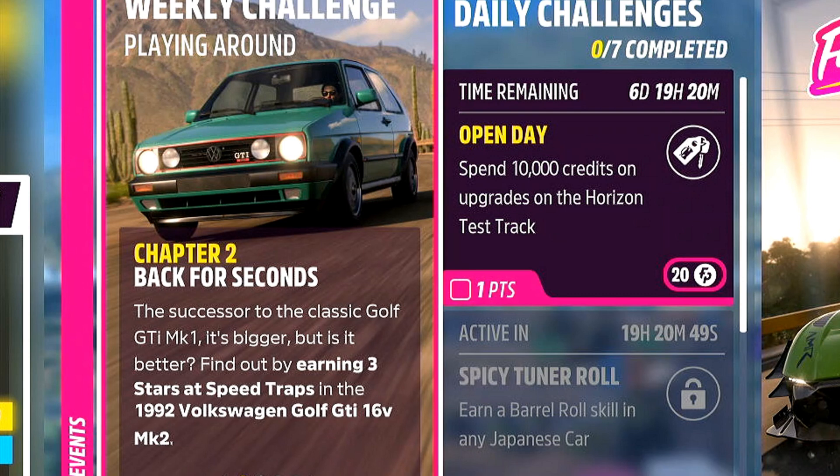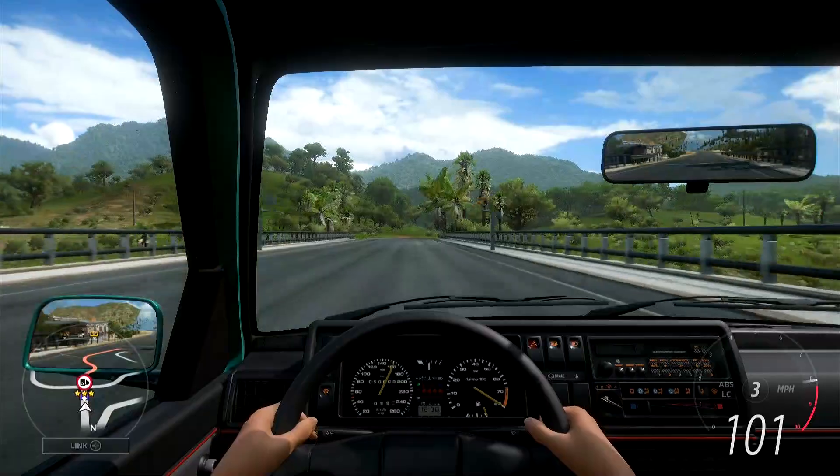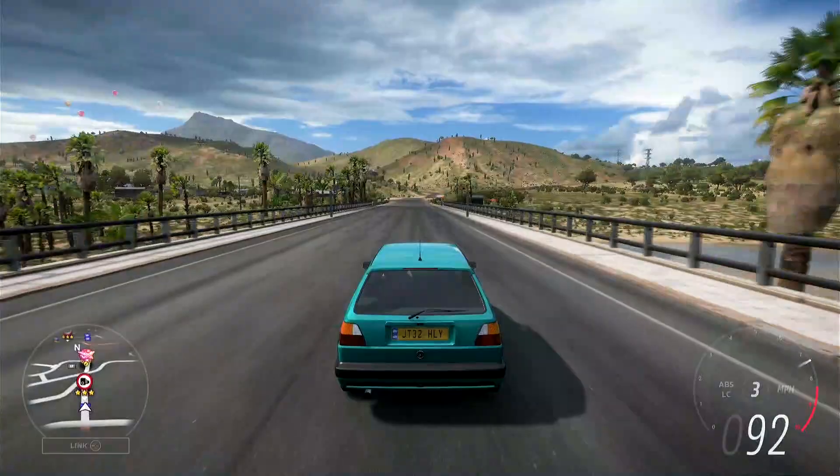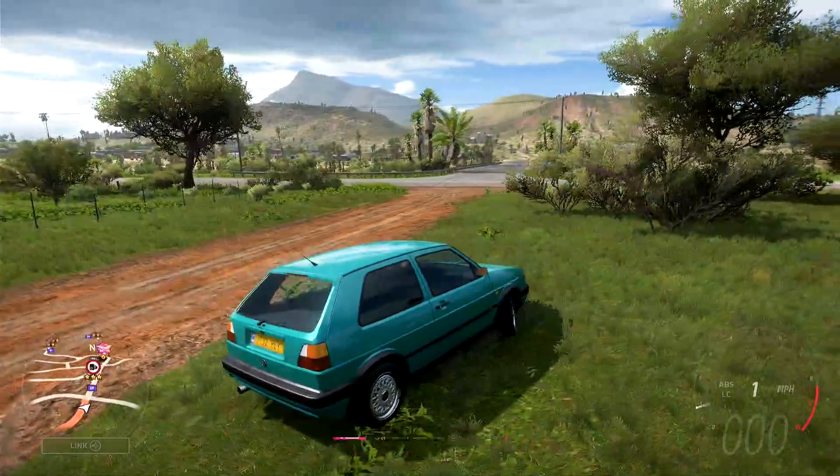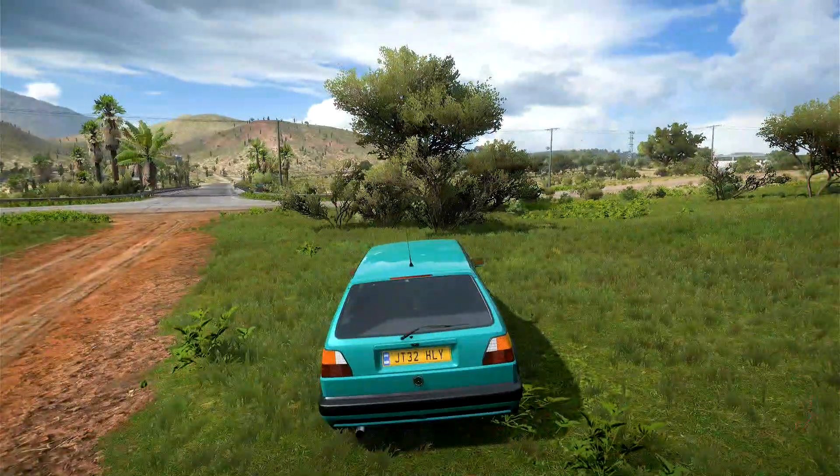Going to chapter number two, 'Back for Seconds': we need to go ahead and earn three stars at speed traps in the Golf, which in C-class is going to take a while. And hopefully we should see that is chapter number two complete.